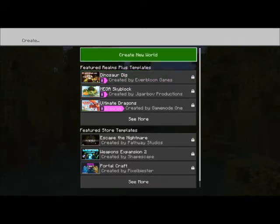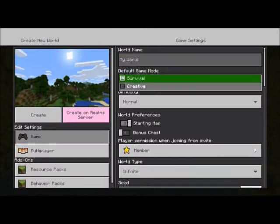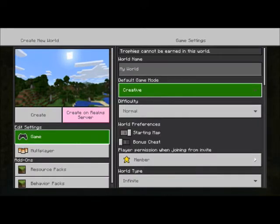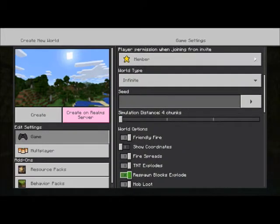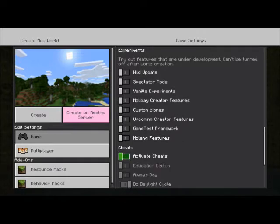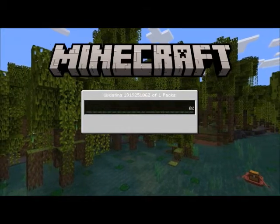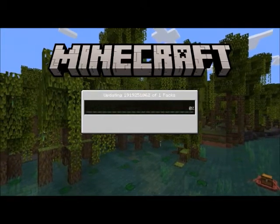We're going to start right off here on a brand new world. Go to create new world. I'm going to put it on creative for ease of use, and you're going to need to make sure that you have cheats turned on, as well as command blocks turned on. Toggle activate cheats because you do need cheats for this. This world is a normal world with no experimental on.